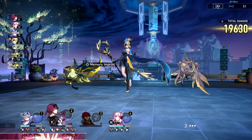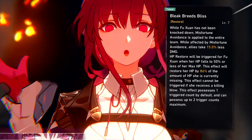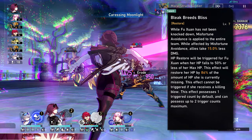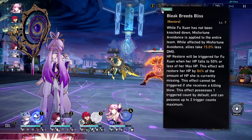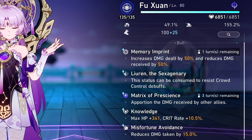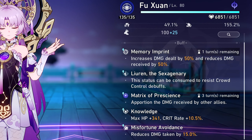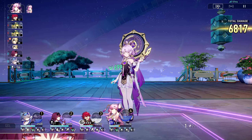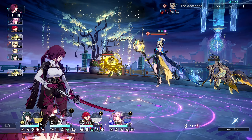If damage mitigation just isn't enough — eventually something's going to wipe you out if it keeps hitting you — that's where her talent comes into play: Bleak Bleeds Bliss, or BBB for short. This talent is practically the second half to her entire kit. While she's on the field, Matrix active or not, everyone on the team has Misfortune Avoidance, giving them a huge damage reduction across the board. If you can max this out, that's almost a 20% team-wide damage reduction. So now you have damage being reduced before it even gets mitigated by Fu Xuan. She also automatically heals herself by upwards of 90% of the missing HP when she drops below half. Easily number two on the priority list.